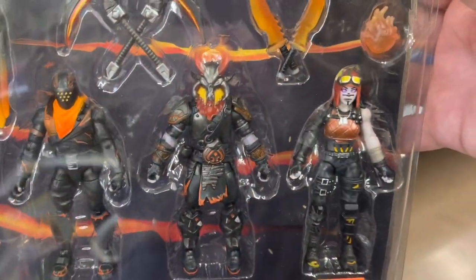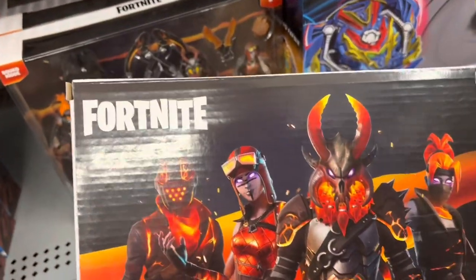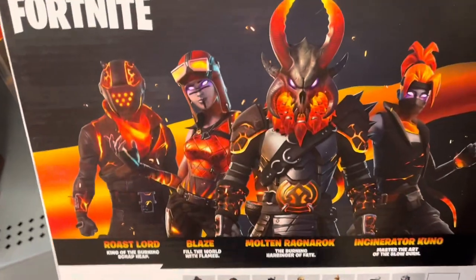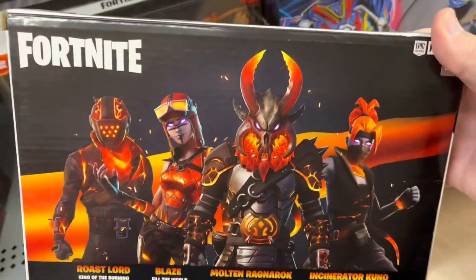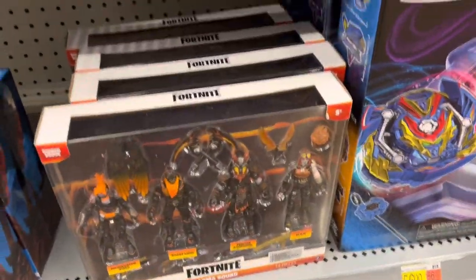I really like the color scheme on these — black and kind of orange and red, very cool looking. $42 bucks for four figures, about $10 or so per figure. It's too early for math. But yeah, Magma Squad, very cool looking.